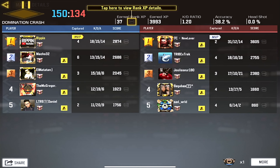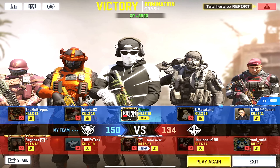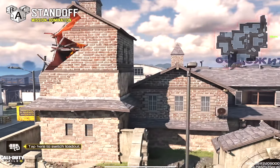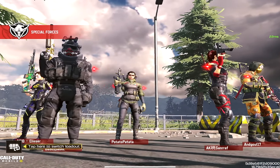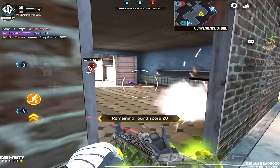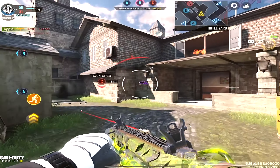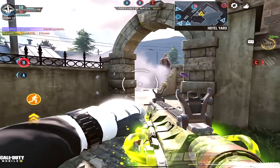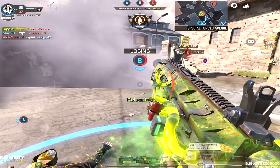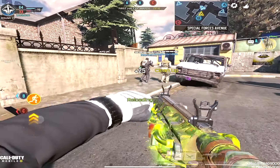The Marksman Barrel is going to increase our damage range by 30%, and combined with the Monolithic Suppressor, that's going to give us at least 40% extra damage range total — which is going to look really good for us. Then we have the No Stock slapped on. The main purpose of the No Stock is for that movement speed that we really want as a shotgun user.